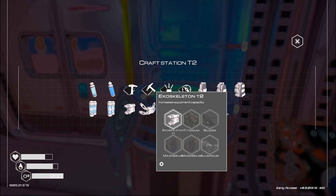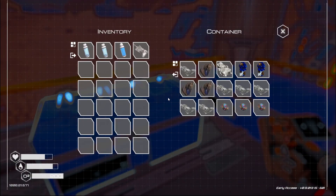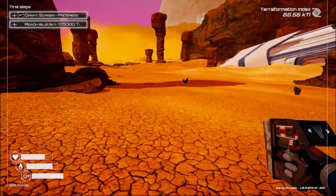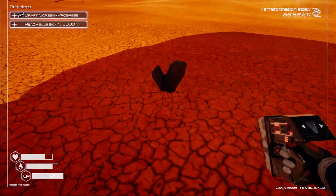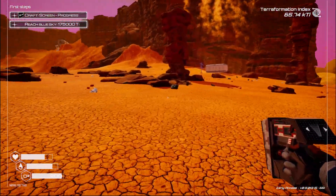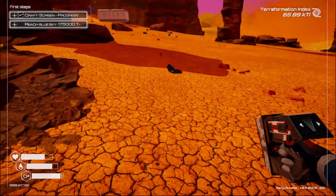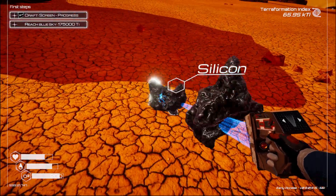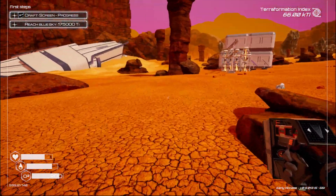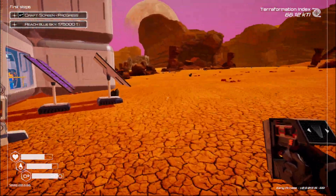We need some titanium, silicon, magnesium and aluminium. We've still got plenty of aluminium, so we'll just get a bit of everything else. I think what we'll do is still make some more heaters to progress the terraformation of the planet, just to speed it up a little bit, and build some more drills too.